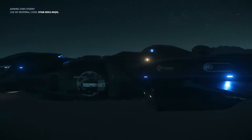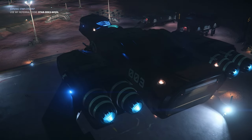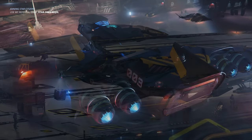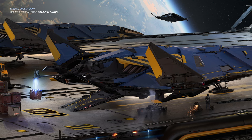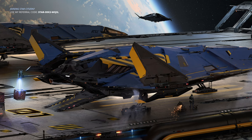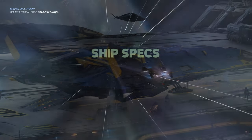Hi and welcome to this video and a brief overview comparing two great medium-sized cargo ships, hopefully helping you decide on which cargo ship is right for you. The two ships I'm going to compare are the Freelancer Max and the new RSI Zeus Mark II CL variant, which is intended for commercial cargo transport. Both ships look like great options if you're in need of transporting cargo or ground vehicles. Let's go ahead and begin with just the specs.